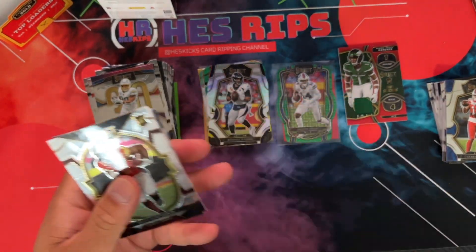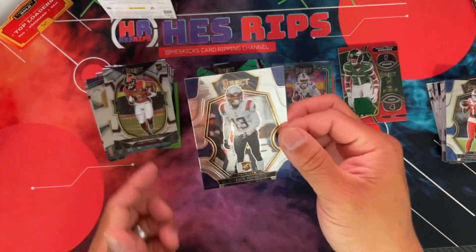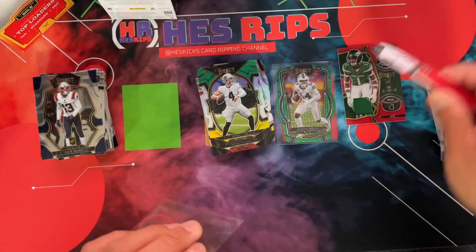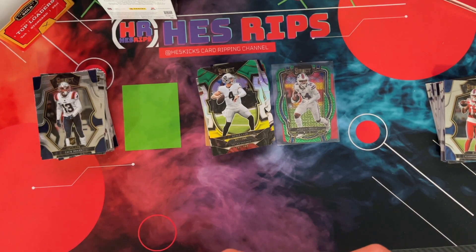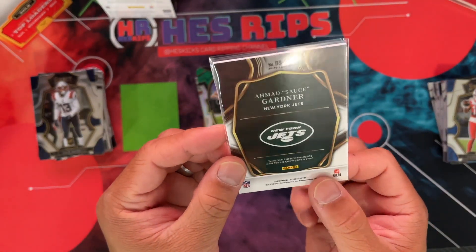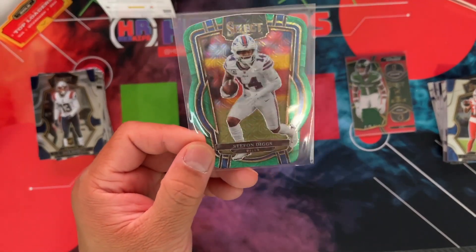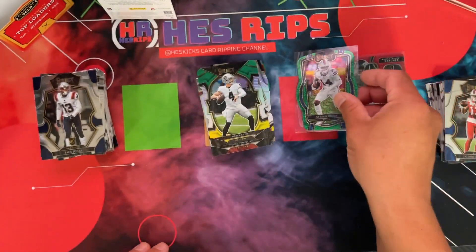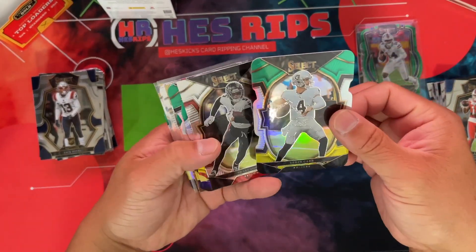I wonder if Russ will have a good year this year. Is Judy still on the team, right? I think I've been seeing some viral clips of Judy going nuts. There's Drake, there's Derek Carr and Jack Jones. All right, so that is the three boxes. I'm not mad at all on these three boxes. I got a couple of nice little hits here. This red — I don't know — out of these patches. There's no number on this one, but it's a draft selection in the red. And so that's not terrible. The best hit that I got for sure though is the Diggs to five.